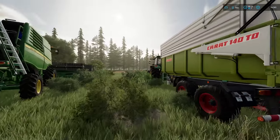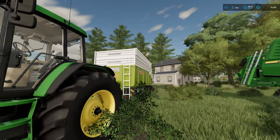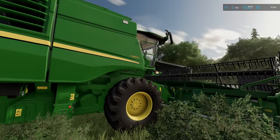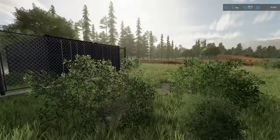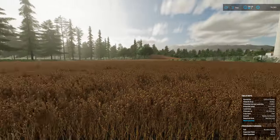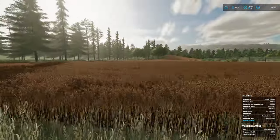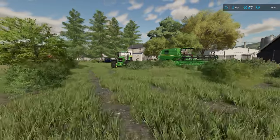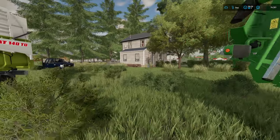So we have the John Deere 7810 with the Class Karat 140. We've got a T560i with subsequent header. And this is our flax that we are harvesting. It's quite an irregular field, right round the back here. I think we should be able to get this done today. I have agreed another contract as well, so hopefully we can get both of them in today.